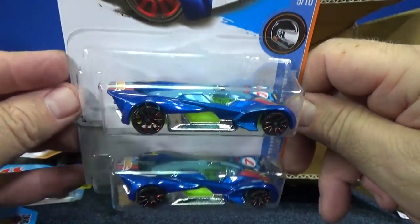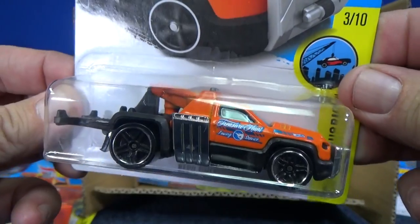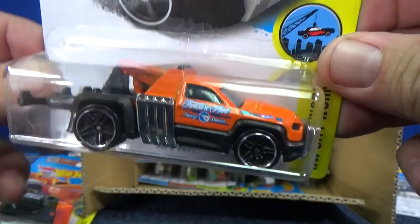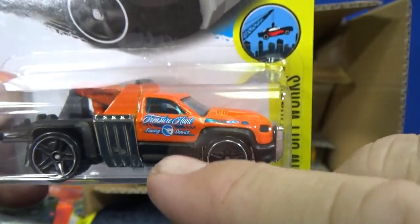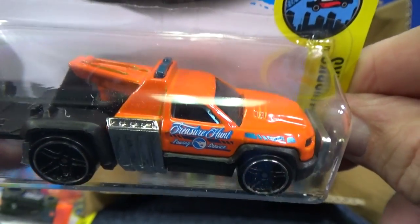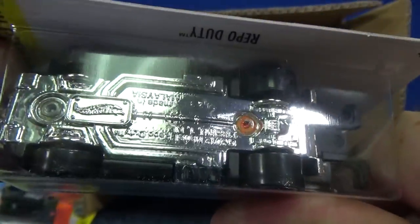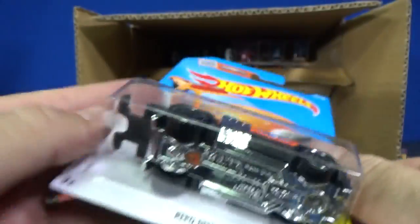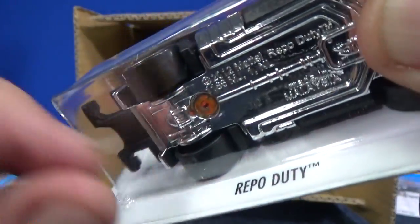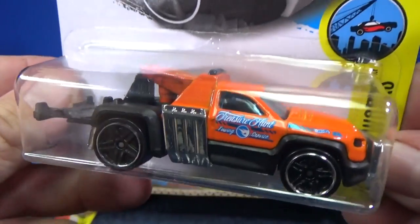I'll look up the basic treasure hunt name and put it in the description. Right at the beginning of the case — this Repo Duty is a basic treasure hunt. And look, they cleverly made it just part of the decoration — I didn't even catch it. Very nice. Does it have a circle flame logo behind the model? Yeah, it's a little hard to see but it's there. Because it's a bigger model, it's kind of hard to see. There you go — see the circle flame? It's in the shadow, but that logo is behind the car as well.